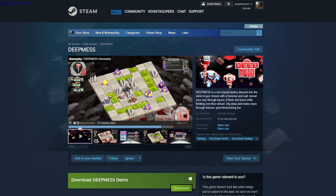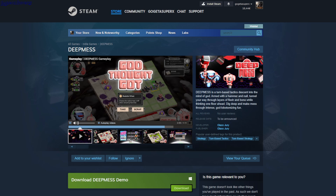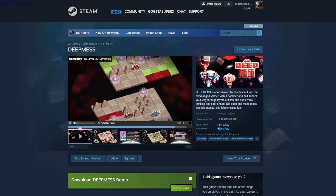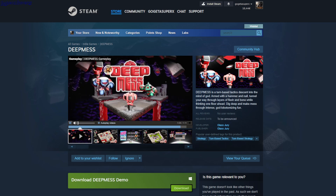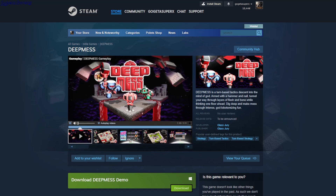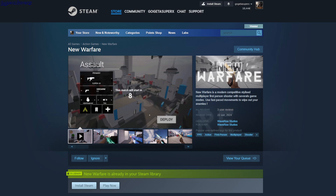There's also this brain that maybe you have to protect, because enemies take one damage when they hit it. Then there's a radio target that you can use to improve the abilities of your robots. So you have to win somehow but I have no idea how. Anyway, this is a demo called New Warfare.